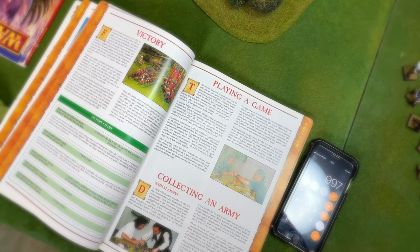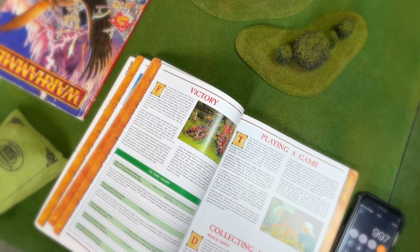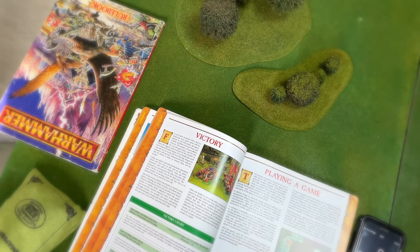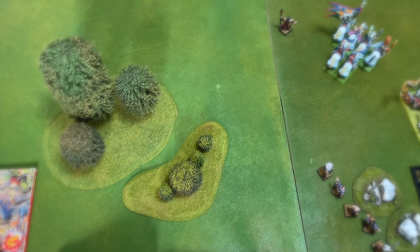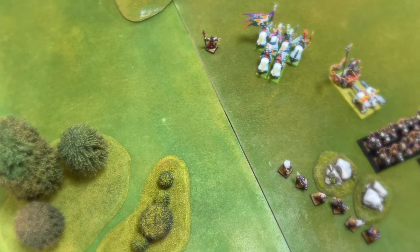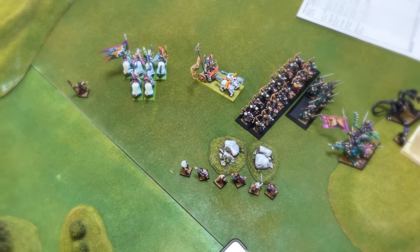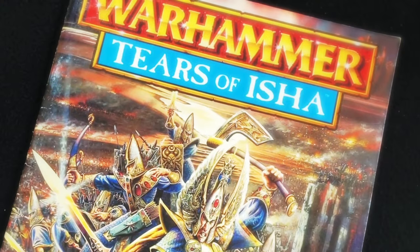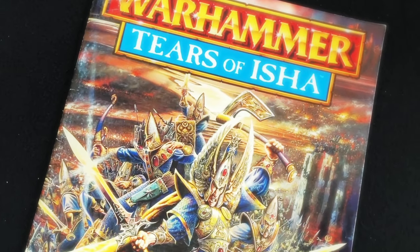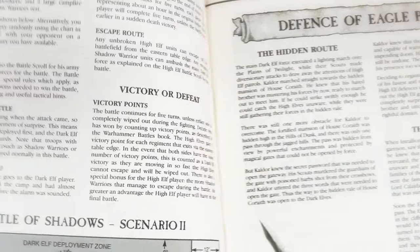The result was 11 victory points to my 3, so victory goes to the Dark Elves in the first scenario. That means I cannot take any more Tyrannic Chariots - there are no reinforcements arriving to the shores to aid me, and that takes up 120 points of my reinforcements for the final game. Stay tuned for the second battle of the Tears of Isha campaign with the Battle of Shadows.